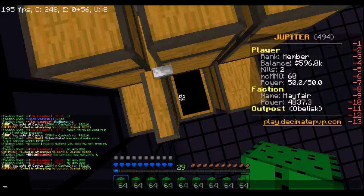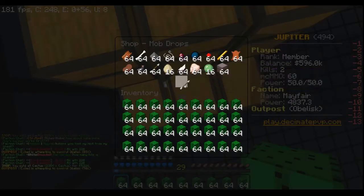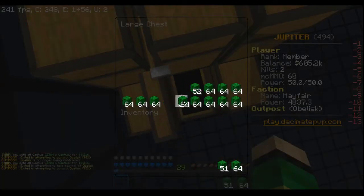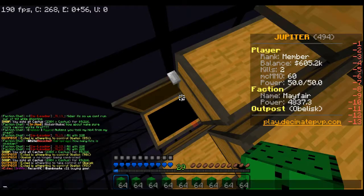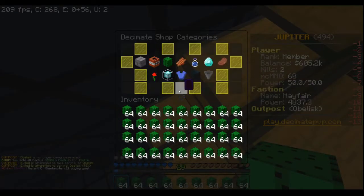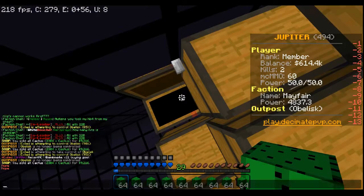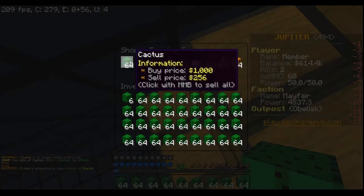I grind blazes until I reach like level 60, and then I enchant some boots until I get depth striders, and sell them for 150k each — that's how I make my money. There we go, so that's all sold.